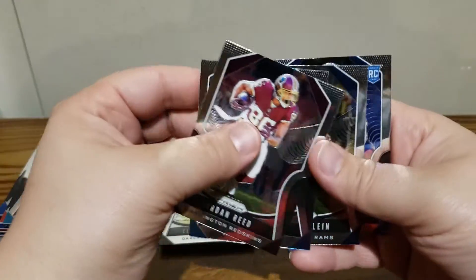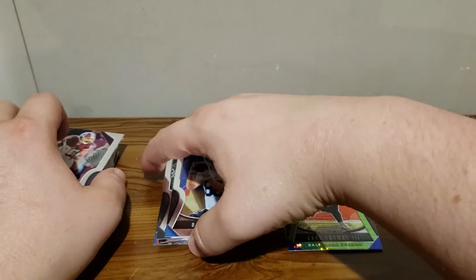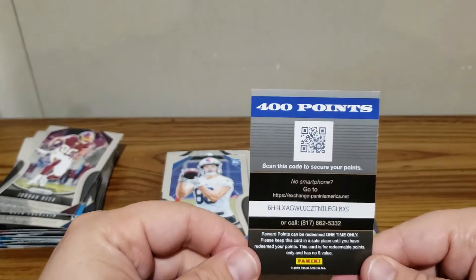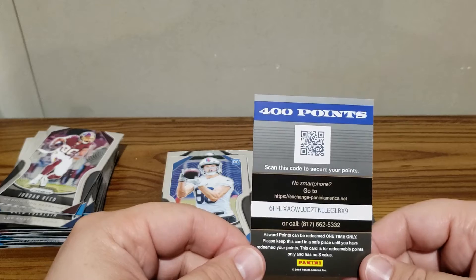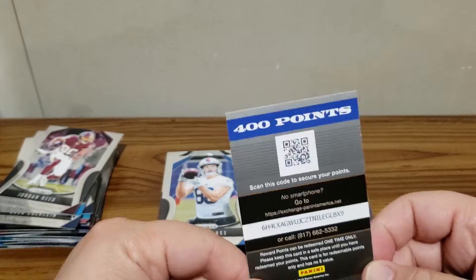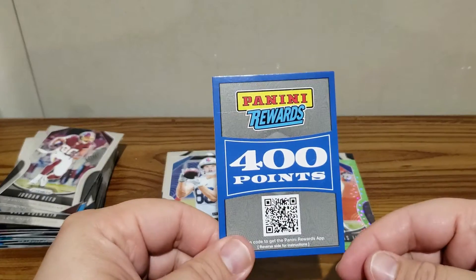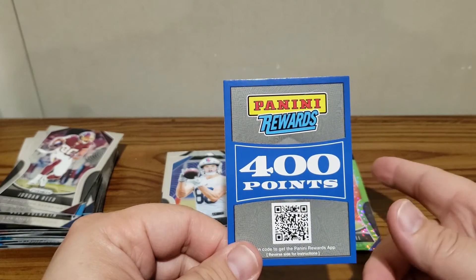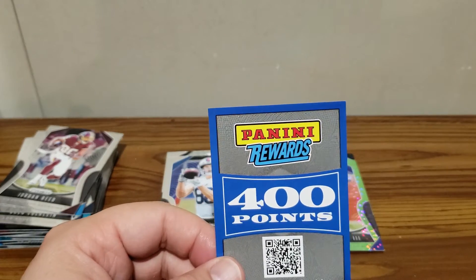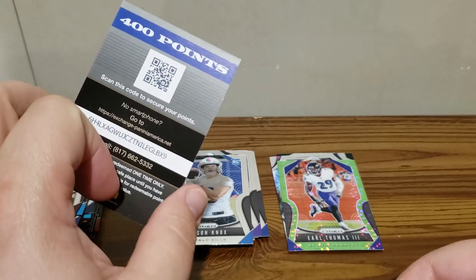Kerryon Johnson, Greg Zuerlein, and our rookie is Dawson Knox. So that's the one thing I don't like about Panini's product — the points are kind of cool but getting points instead of the autograph is disappointing. Don't worry, this code will be scanned before this is uploaded so you won't be able to take the points from me. I wish they could give you the points in addition to the autograph — but it's 400 points, so we'll get it added to our account.